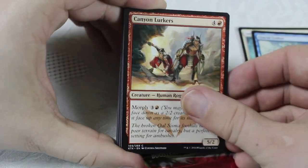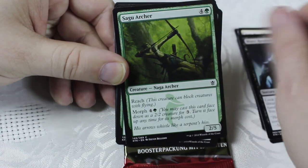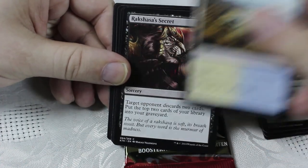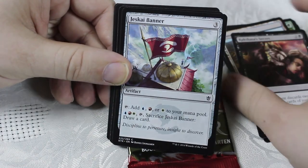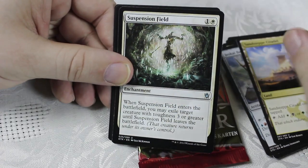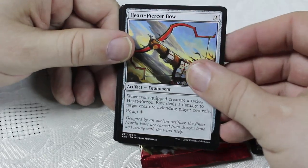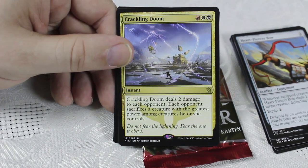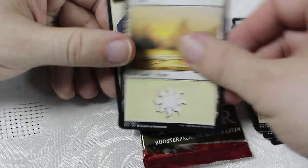Canopy Lurkers, Salt Road Patrol, Bitter Revelation, Sagu Archer, Highland Game — 2/1, gains you some life. Tranquil Cove — solid. Secret plans — you've gotta have the right deck for it if you pull it late, not so good. Jeskai Banner — I'm not a fan of the banners, I'd much rather have a color-correcting land. Suspension Field — very solid removal, this is looking like my pick so far. Heart Piercer Bow. Crackling Doom — deals 2 damage to each opponent, each opponent sacrifices a creature with the greatest power. Crackling Doom is clearly the pick, although a close second in Suspension Field.